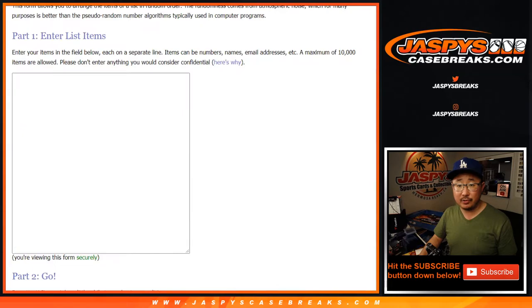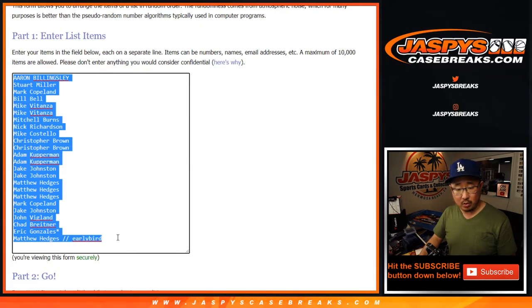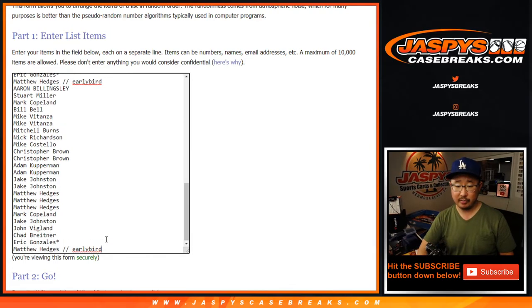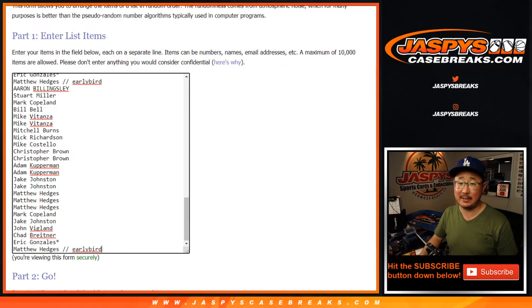Now let's randomize the players. You get four players each. Should be 96 items on each list. Let's roll it, let's randomize it — five and a six, 11 times.